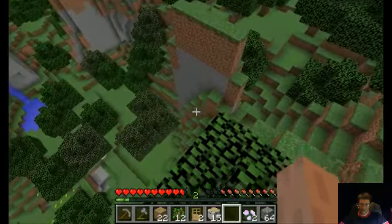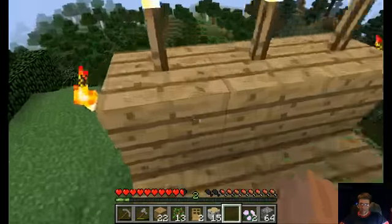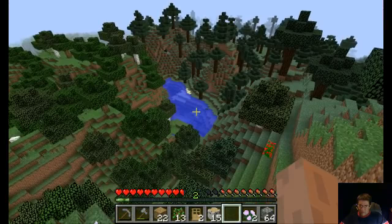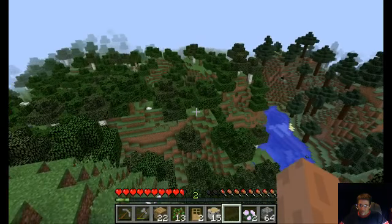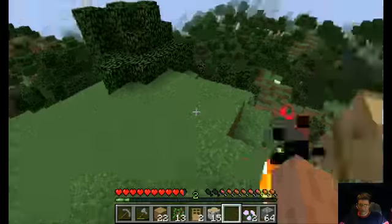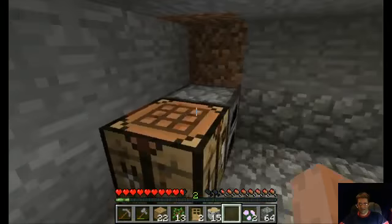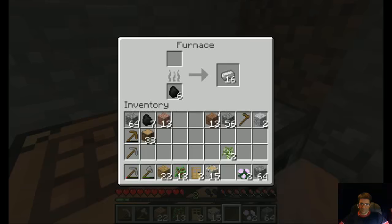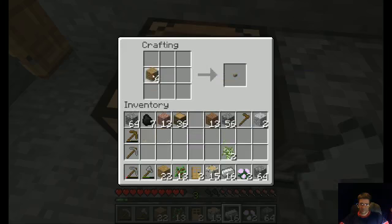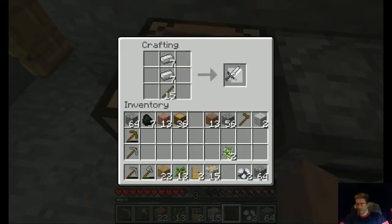That's like a straight wall — look at that. Ooh, an octopus down there in the water. But I'm not seeing any animals. Oh — sheep! I don't even have a sword yet. Silly Heath. Got some of those — grab some of these. Yes! Iron sword. Cool.